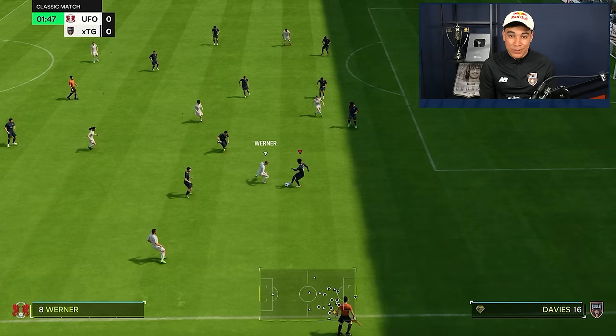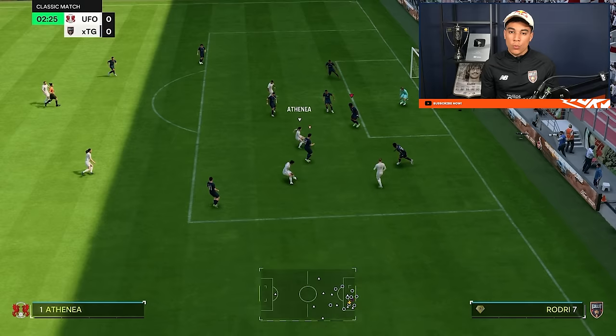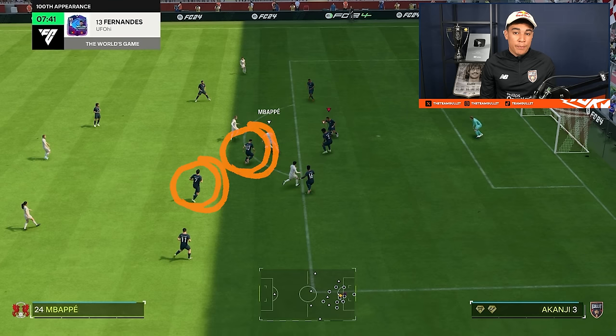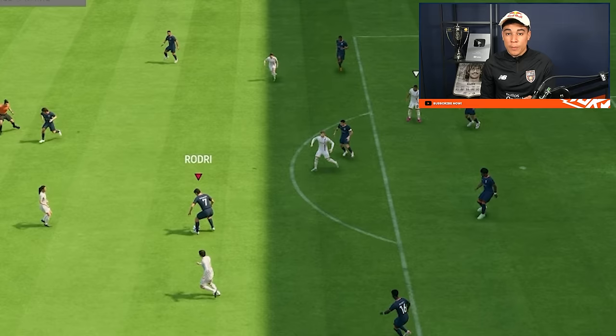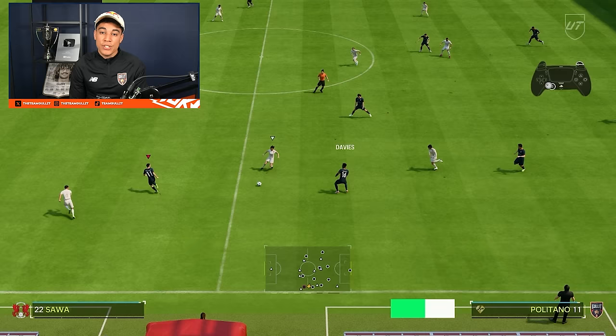I'll show you examples of why the 4-2-3-1 is so good. The defensive quality is exceptional — the structure is so solid that for your opponent it will always be hard to get into 1v1 situations. And once he gets there, you can switch to your center-back and tackle. The CDM will be close, limiting his options to a pass or a skill move, which gives you the chance to decide whether to tackle or cut the passing lane. It is the best-structured formation in any FIFA or EA FC edition.